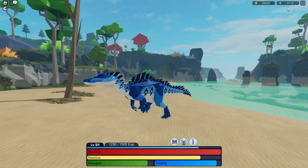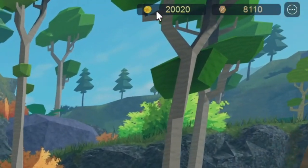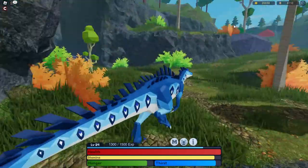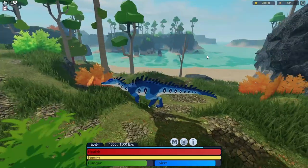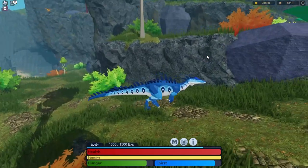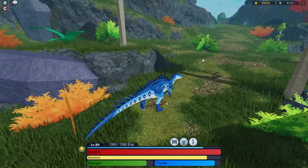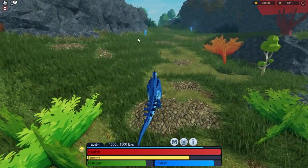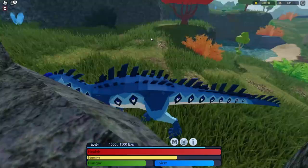If you look at the top right of my screen, I'm currently in-game playing as the Baryonyx, and you can see the two new currencies — Firefly Coins on the left and Fossil Coins on the right. Besides passively playing the game to earn coins, I believe that in future, Fossil Outcroppings will be added to the game that can be collected to obtain fossils. There's not much information on them yet, but I suspect they'll generate like the usual EXP crystals in rocky areas around the map.